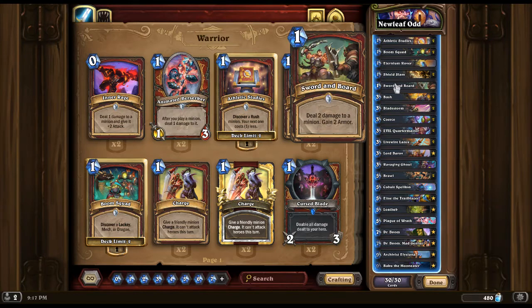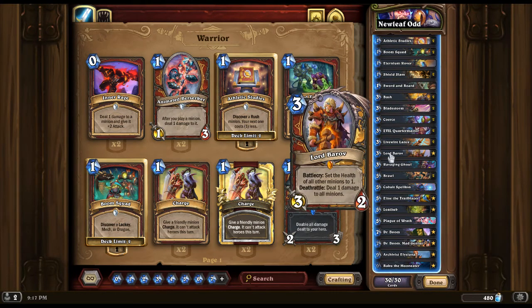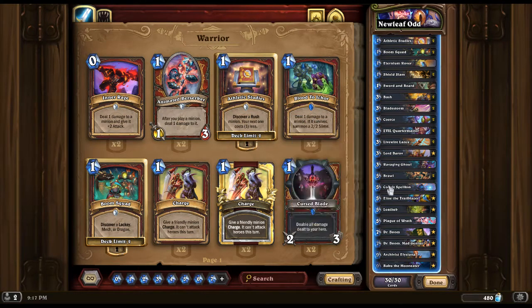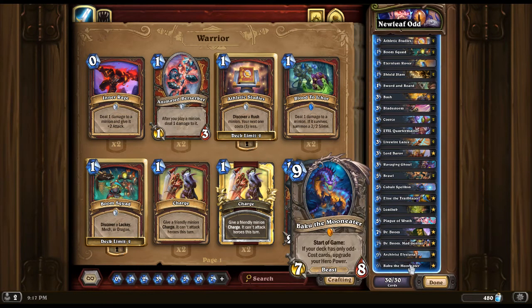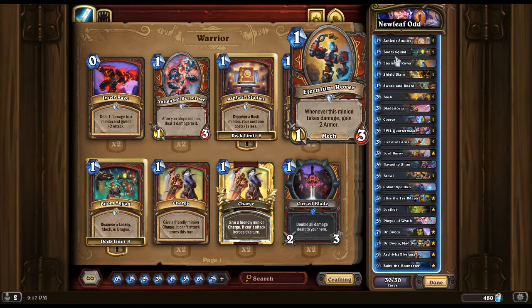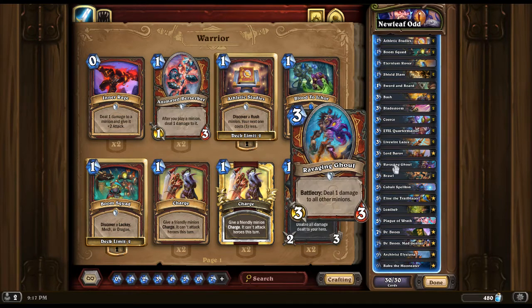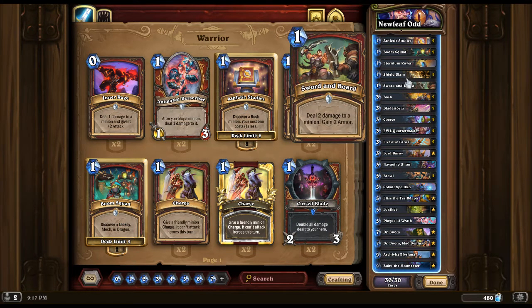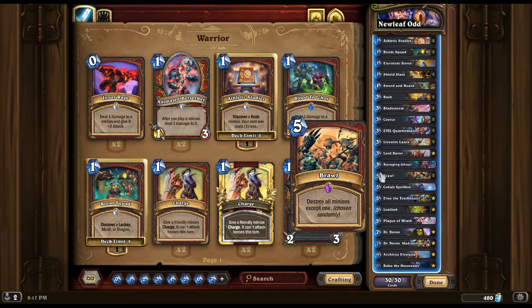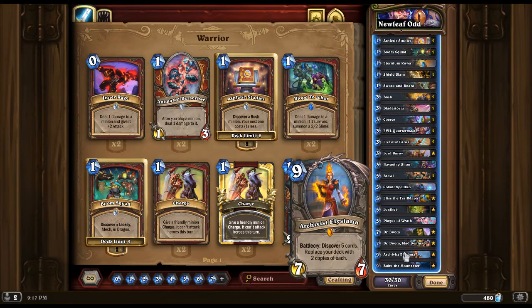It's got a lot of removal: Shield Slam, Sword and Board, Bash, Bladestorm, Coerce, Lord Barov, Brawl — two of them — and Plague of Wrath. Pretty much a lot of removal. We've got Rush, we've got early game with Eternium Rover, we've got Ravaging Ghoul to kill all those Dude Paladins, and Cobalt Spellkin to help us find some spells.